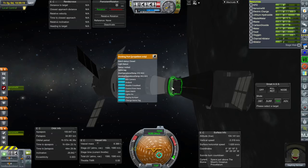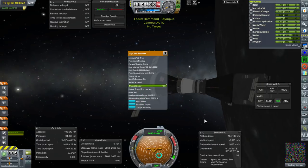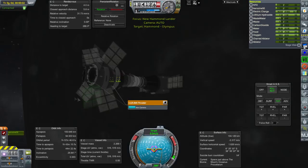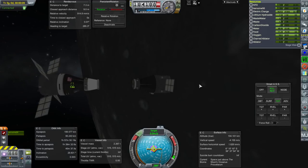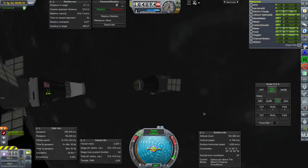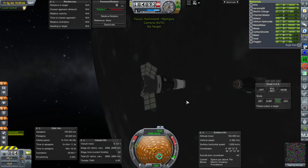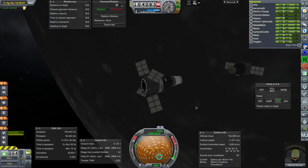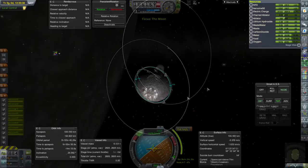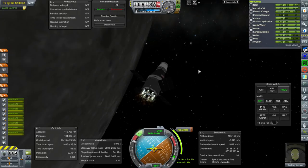Let us decouple. We still have control, so we can safely push this pod away. It's still got 500 meters per second and supplies, so it can hang out for a while. Time to come back home. Unfortunately we couldn't transfer all this fuel into it because of the heat shield in the way. We have 8 days of food, water, and oxygen, which should be enough. It's looking good.